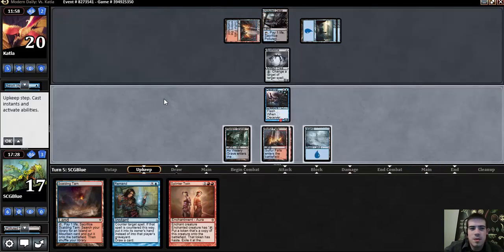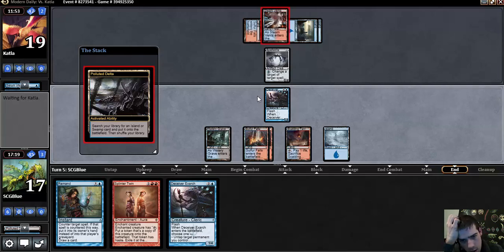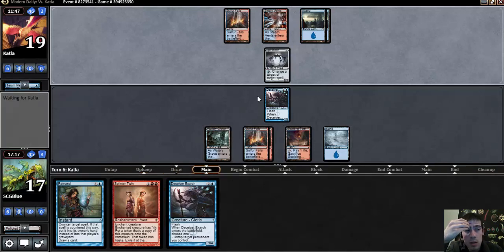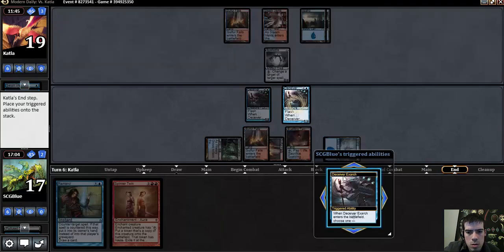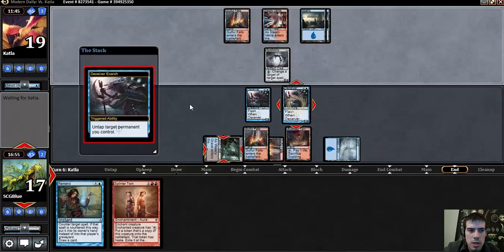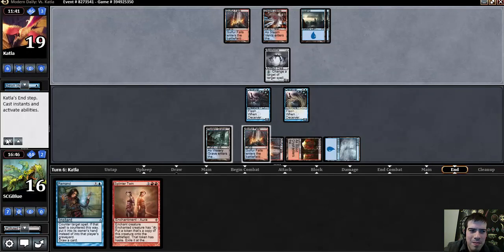Spell Skite is not blue or white. Good try though — you do have to keep MODO on its toes, because you never know. I think I'm just going to wait on my action here because I would like to use this Scalding Tarn to get Blood Crypt. I do want to put this Exarch into play though. That was a mistake — I was supposed to tap the Spell Skite. I missed a damage, in exchange for being super safe and fetching this Blood Crypt.